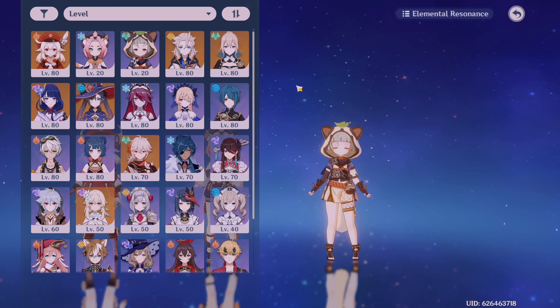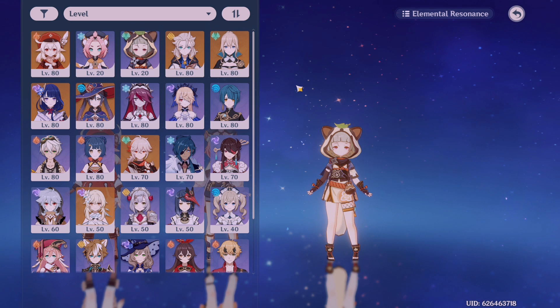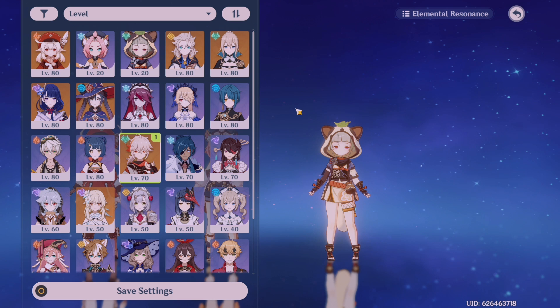Elemental reactions are a great way to take down enemy shields or defeat enemies faster, because some enemies have resistance to certain elements. For example, if you're fighting an enemy that is cryo or hydro, you might want to use pyro or electro to take down the shield or defeat it faster. Let's try building an overload comp right now — I'm going to use Kazuha as my crowd controller slash DPS so I can group all the enemies up together.